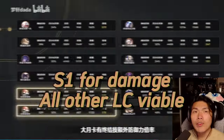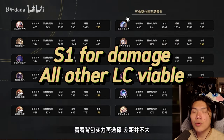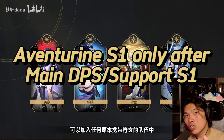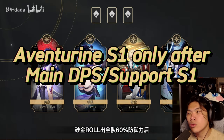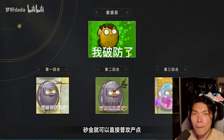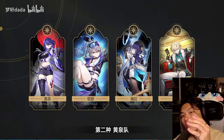In summary, Aventurine's S1 is only recommended if players are looking to improve his damage output. If you are looking to improve his sustain, the preservation path has plenty of accessible alternatives. Aventurine's signature light cone should only be considered after players already have signature light cones for their main DPS and support, since those tend to offer a much bigger damage increment. For example, if using Aventurine with Acheron and Ruan Mei, get Acheron's and Ruan Mei's signature light cones first. At the end of the day, it is always about opportunity cost.